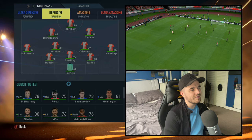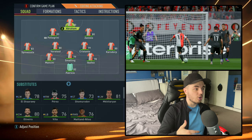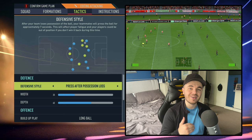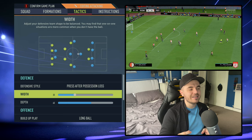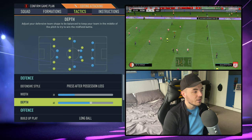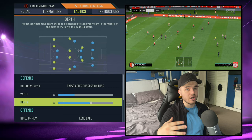For the attacking game plan — when pushing for a goal, behind or against a weaker team — the formation stays the same but execution differs. The defensive style is now press after possession loss, employing more of a counter-pressing system when out of possession. The width is pushed up to 30, giving a slightly more balanced shape, meaning they can get out to the opposition more quickly. The depth is also pushed up to 60 — still a mid-block but further forward, taking more risks without going to an ultra-high line.